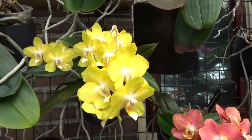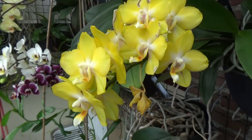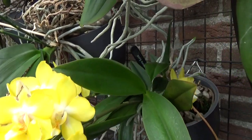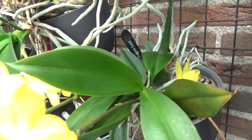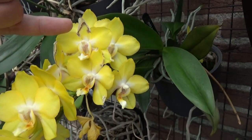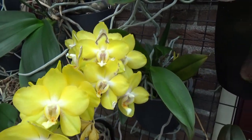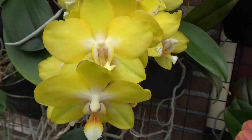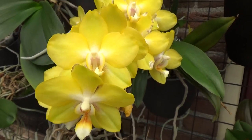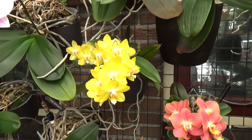Then we have this one, which didn't bloom for a while because I was still figuring out the system back in the day. It has beautiful blooms and even a few keikis as well. This has a name: Phalaenopsis Dragon's Gold — a beautiful name. I do have some damage going on but I sprayed it for thrips and I'm keeping an eye on it. Here you can see fresher blooms.